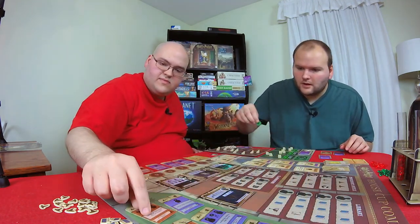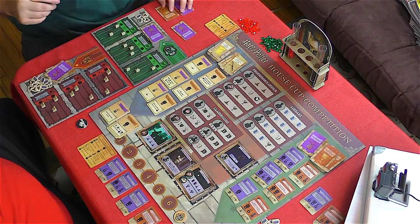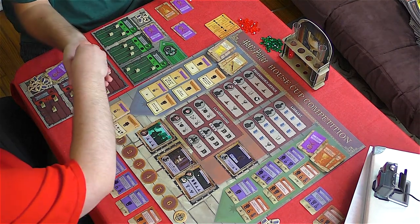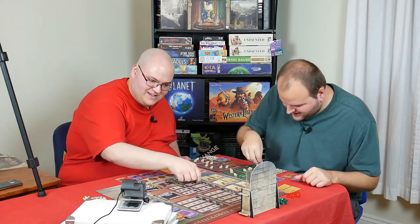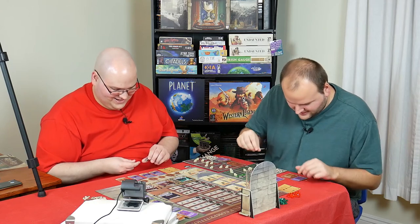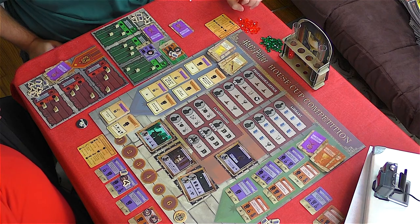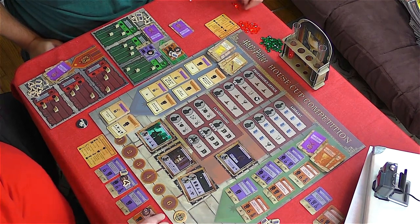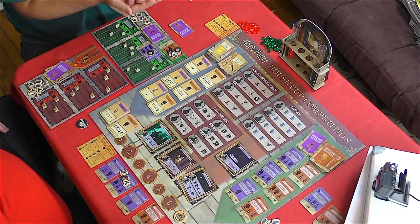Goyle's turn — he goes here. That's two each of knowledge and magic, which in the last round could be 20 more points. I don't really have a path to victory here, but I'll try to make it as close as possible.